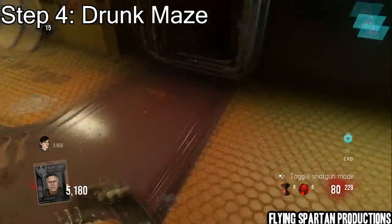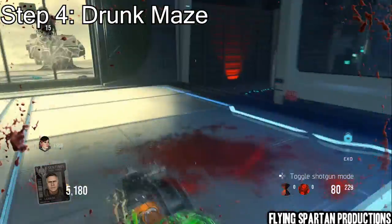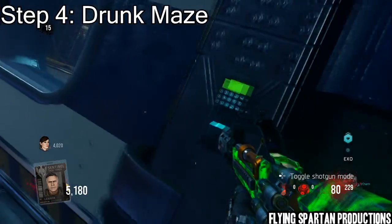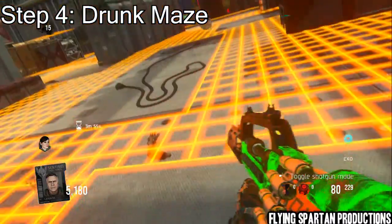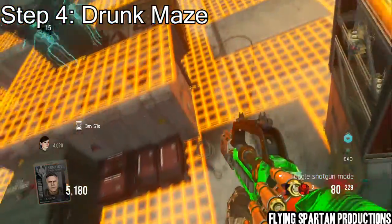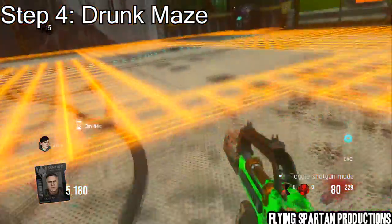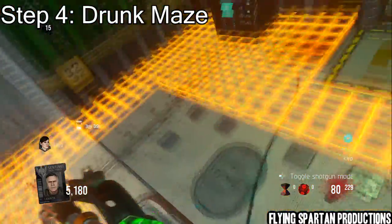Step four is the drunk maze. When you turn in weapons, you're eventually going to get this bottle — you get it pretty early on. You're going to get drunk off of this and go hit this keypad. Make sure all the other players are in the bio lab because it's out of the maze area. Then you just follow this path — it's not that difficult once you get the hang of drunk jumping.